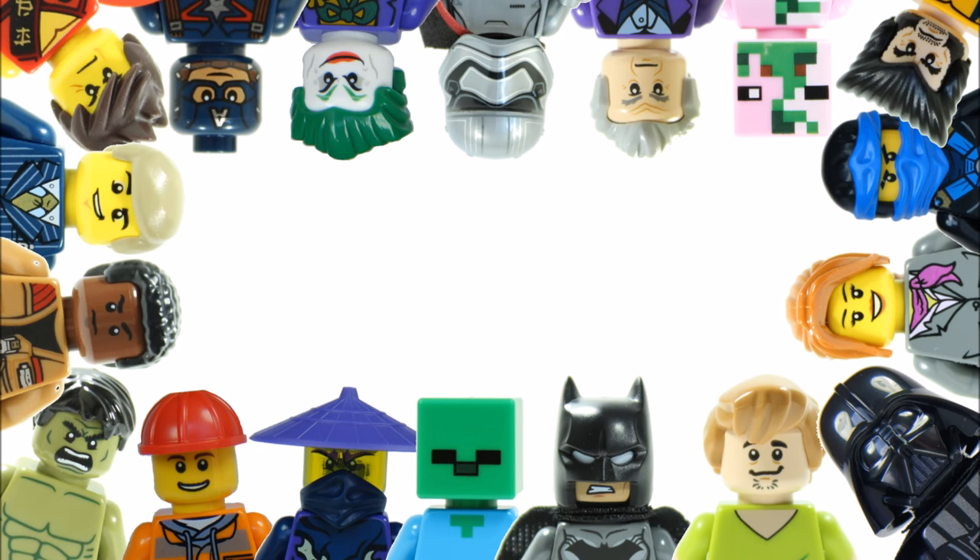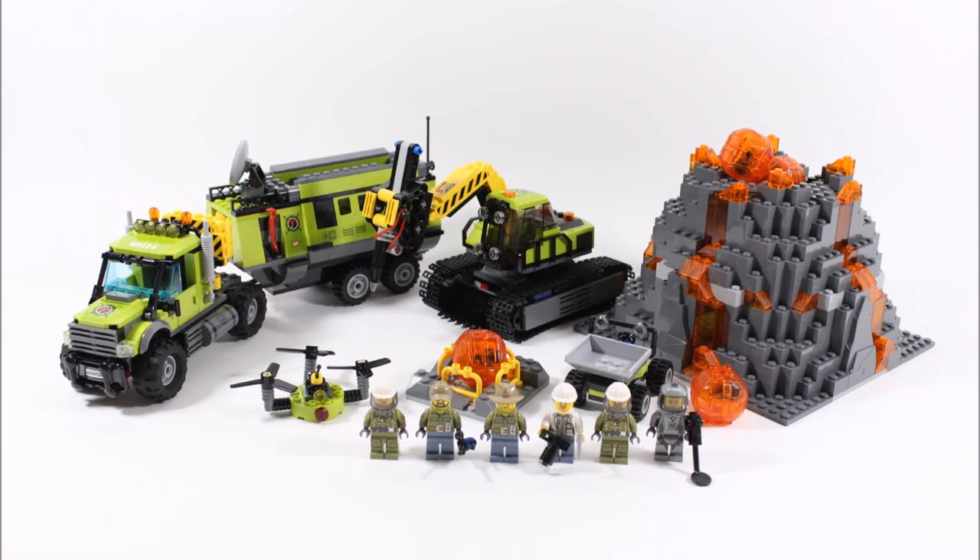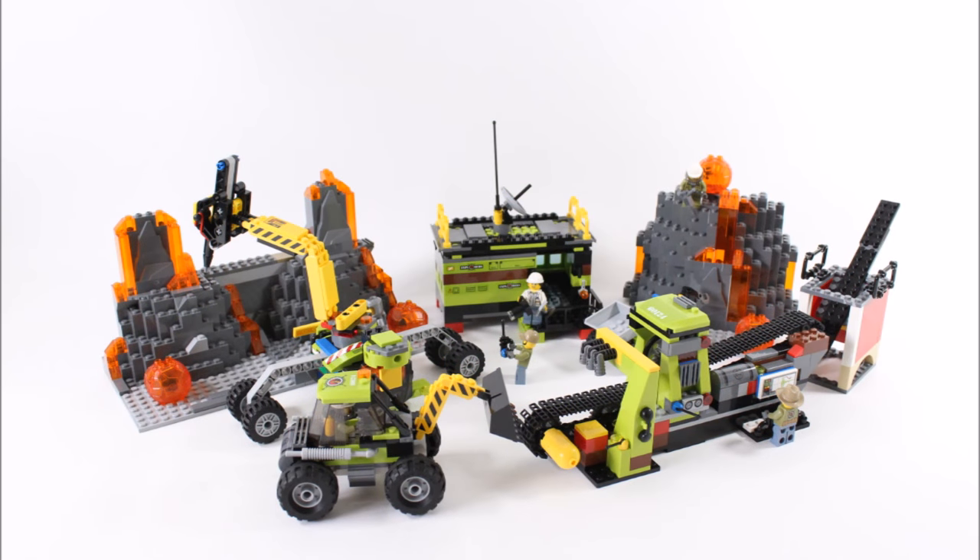Hello, it's Brick Bros UK and we have our alternative build for the LEGO City Volcano Exploration Base 60124. We have really enjoyed this volcano explorers theme and thought it was about time we started some alternative builds. We are calling this one the LEGO Volcano Explorers Lava Quarry and it includes a digger, excavator drill arm, rock crushing plant, expanded lava rock mineable areas, and a site office. If you want to make all this from the set, you can click the link in the description below to our build tutorial video, but first let's review this lava quarry build.